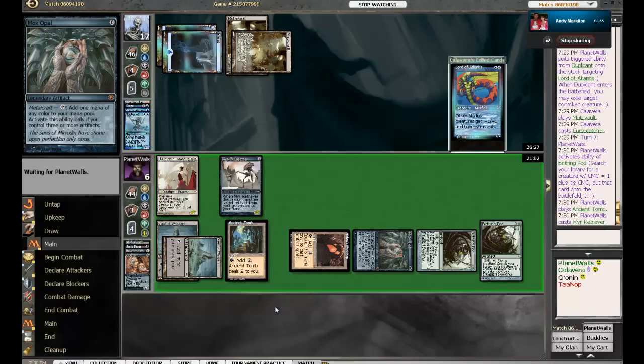Not good — that has vigilance. Walls is low on life, but he can sack the Myr Retriever and get back a Duplicant. Yeah, this could do all kinds of nonsense. Still in a tough spot, but the Gilded Drake would be good for him. Yes, Gilded Drake's good for everyone. Oh, Myr Retriever's a 3/3 — I forgot about that, that's a pretty nice Myr Retriever.